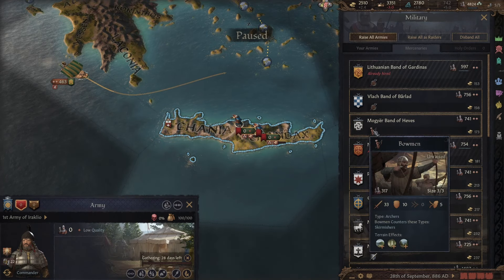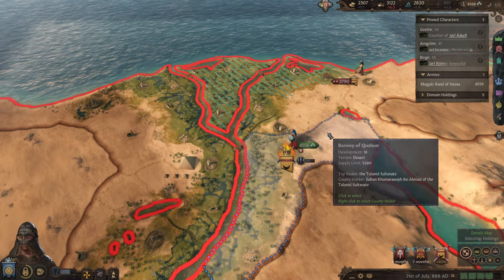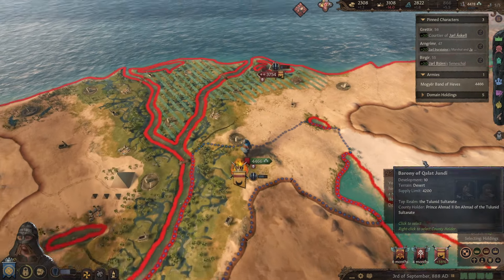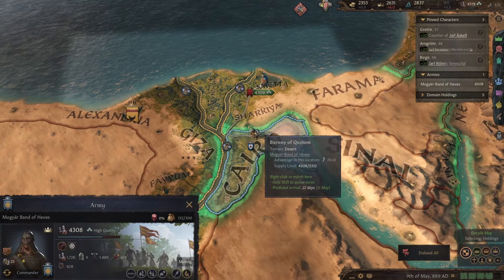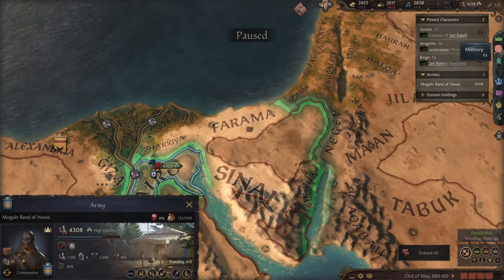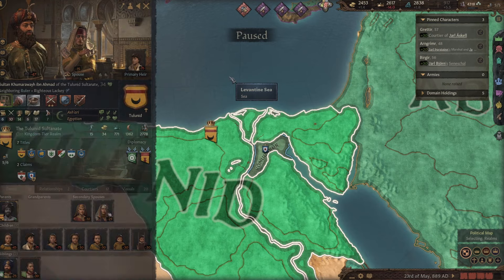We're going to find ourselves a mercenary band to hire and go ahead and start sieging down Cairo. In CK3, whatever territory you choose as the war target is the territory you need to siege down in order to have control of the ticking war score. So we want to just get control of Cairo, get that on the books, and keep chasing the Egyptian army off. Now we've briefly seized control of Cairo — you could chalk this up as Prince Dyer militarily occupying Cairo with a couple of thousand hardened Viking veterans, and the Tulunid dynasty just not having the military resources to dislodge them at the moment.